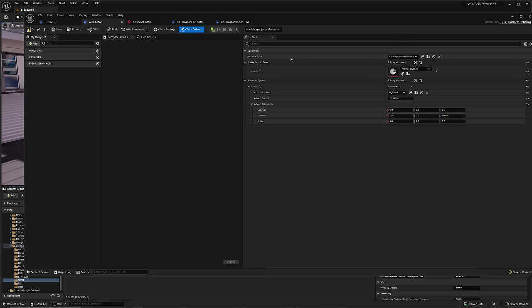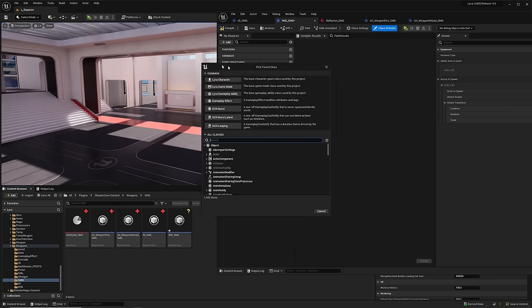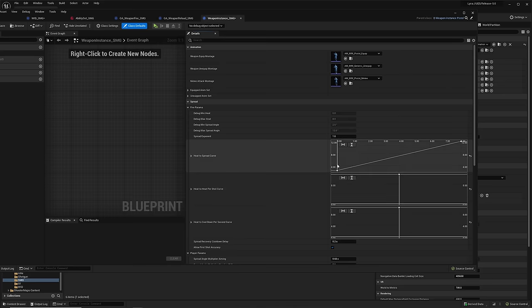The next step is to create a weapon instance — actually an equipment definition instance — a ranged weapon instance. Right-click, Blueprint Class, search Weapon Instance, choose a ranged weapon. Take the pistol as a base. Name it Weapon Instance SMG and open it up. Animation is already set. Now let's adjust the spread curves. I want the spread to be much bigger — let's set minimum spread to 4 and maximum to 80. The heat curve controls how much spread grows per shot. The pistol has a very quick cooldown for its spread, but I don't want that for the SMG — set it to 3 and add more delay before cooldown starts. The rest can stay the same. Compile and save.